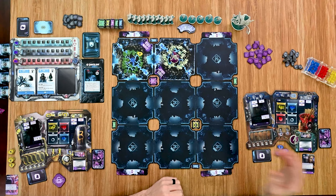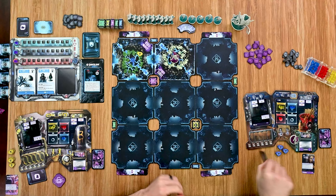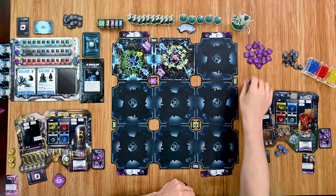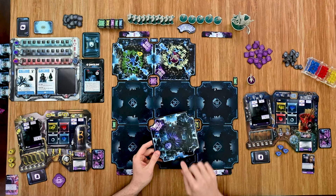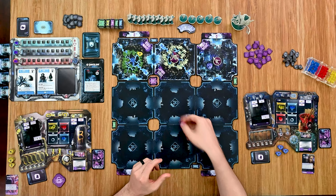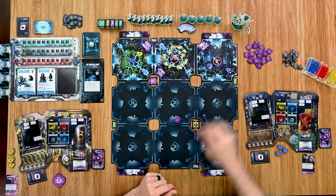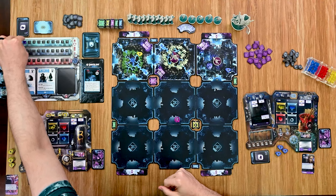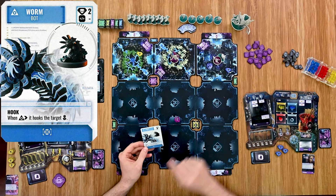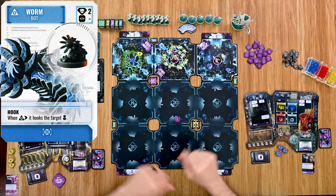Strom's turn ends and it moves to Myla. Her objective card shows she needs a yellow, a full purple, and a full green. She starts up top, flips a tile with two entrance points, and tries to infect on her first action — success! However, the threat track advances one space, which triggers a worm to be deployed. Worms hook onto a character, and if three worms surround a target, they cannot place or maintain a screen effect.